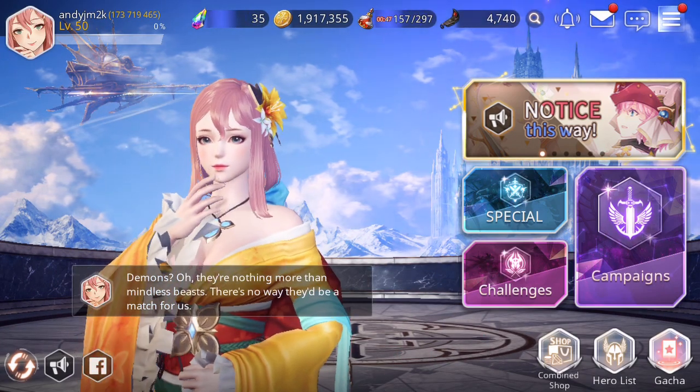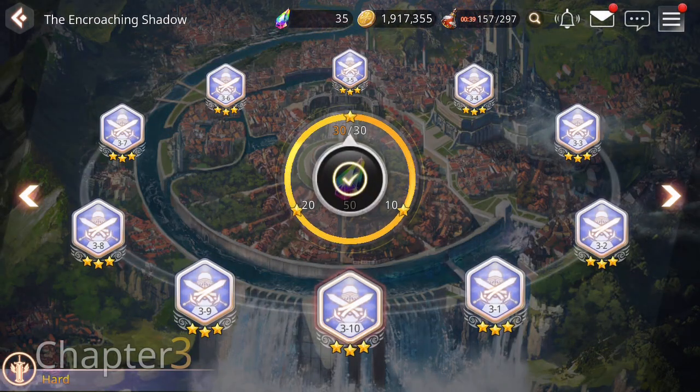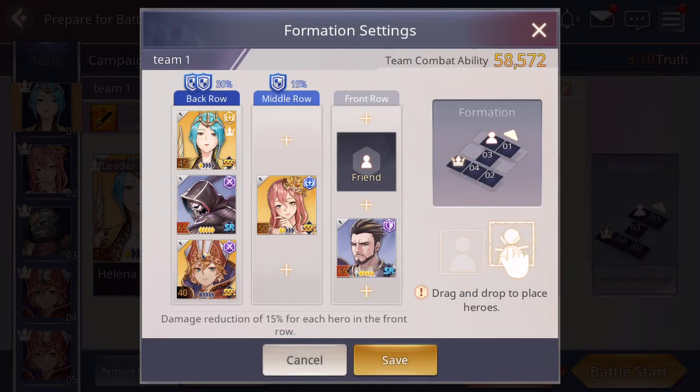One thing I've been experimenting with is using the taunt skill, and I can show you that here. If you look at my formation, I prefer to have my single defense unit in the front and then a high defense unit in the middle — usually Shumei for defense.